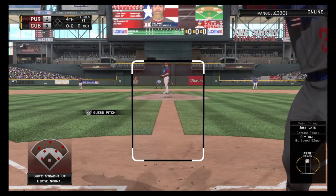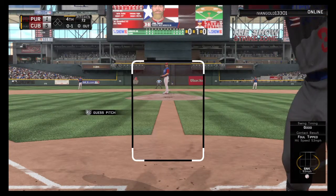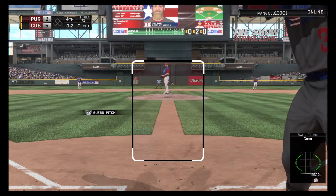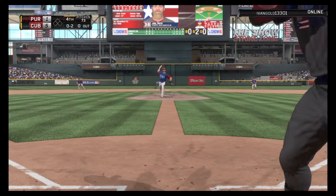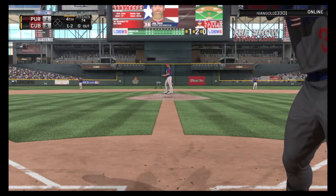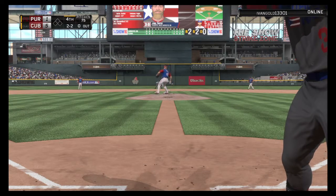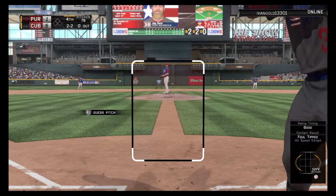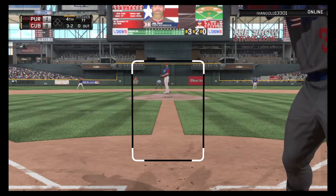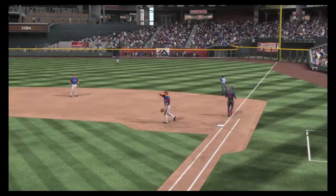Joel Ortiz leads off the top of the fourth. Arrieta gets the sign — first pitch chopped foul — 0 and 1. Not the greatest at bat as he misses a pitch in the dirt — 0 and 2. A sinker misses — 1 and 2. The slider low and inside just about gets him. More foul balls keep him alive through a full count. A thought that a pitch might have clipped the plate behind him, but no ring — instead he hits it hard on the ground towards second, gloved by Murphy, throw to first in time — one gone in the fourth.